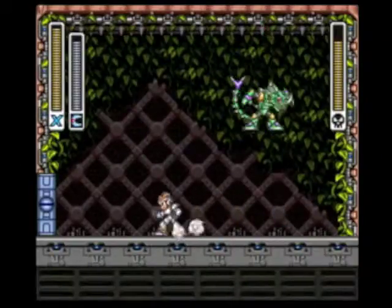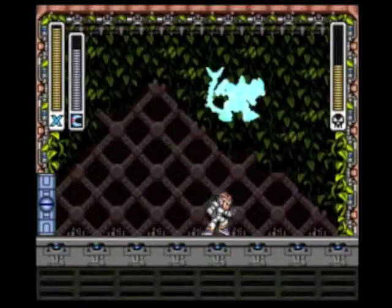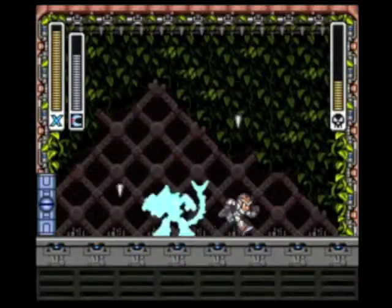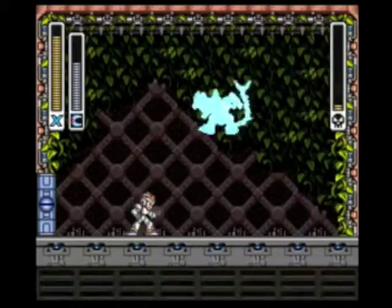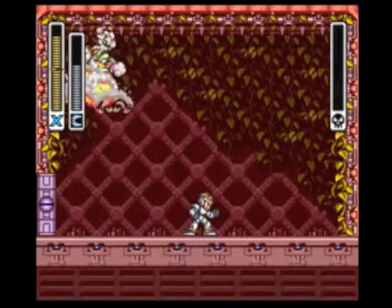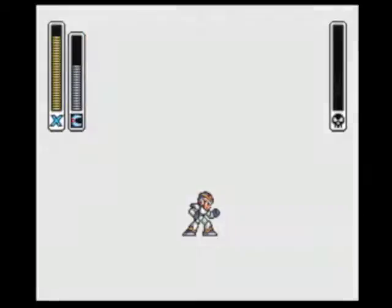In the iOS version he doesn't fall, so you can't get him in a pattern like this. Sting Chameleon is a pushover — pretty much all the enemies are if you have their weakness. We took out Sting Chameleon, and that's our last of the main mavericks.